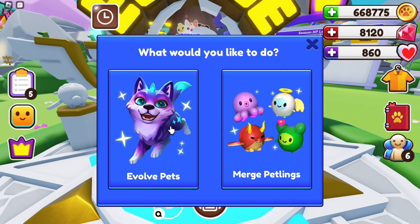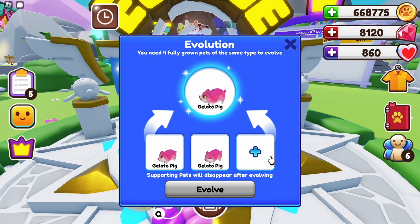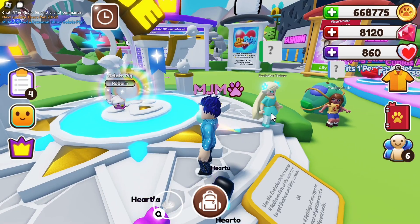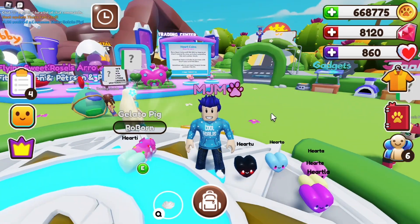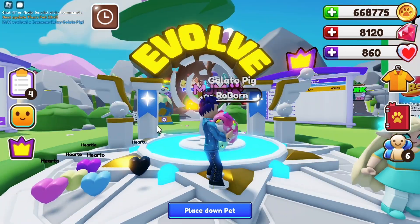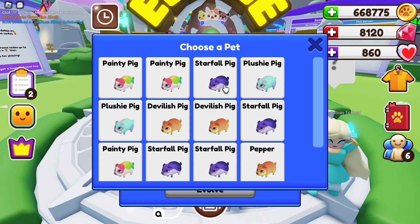First pig up is going to be gelato. Let's have a look at shiny gelato pig. There it is — oh, it's got like jelly on it! Oh my gosh, that's pretty cool. It's got lights on it now, whoa — like little jelly beans or jelly gems or something.